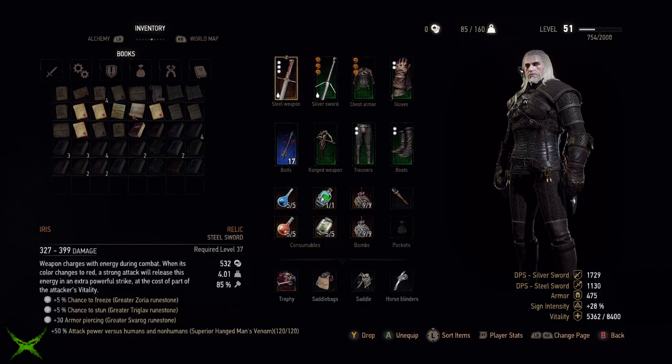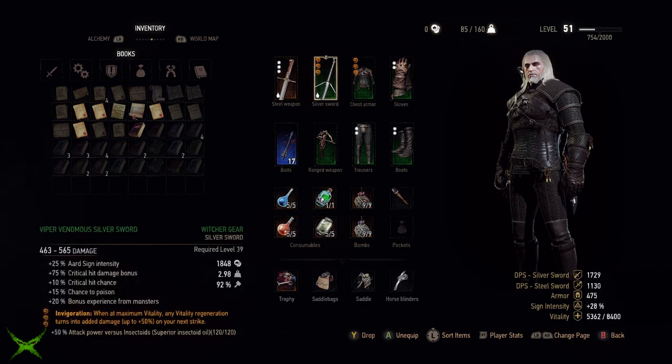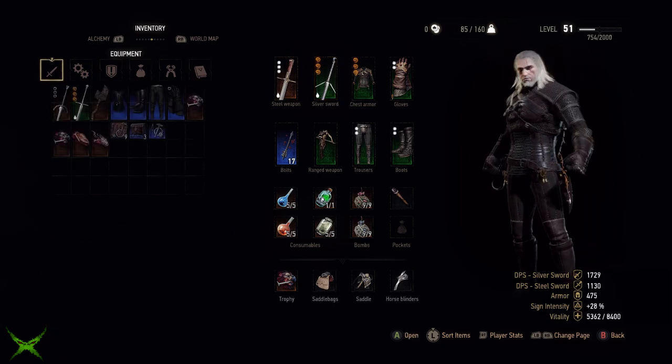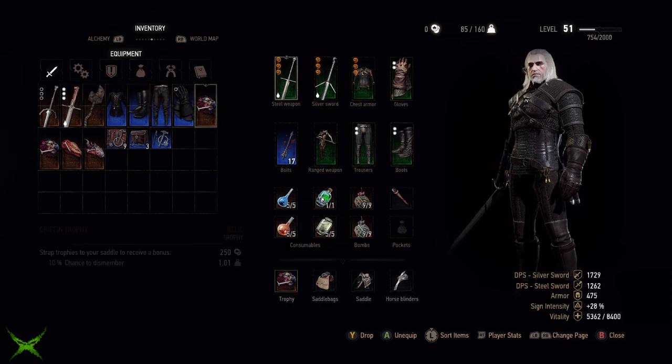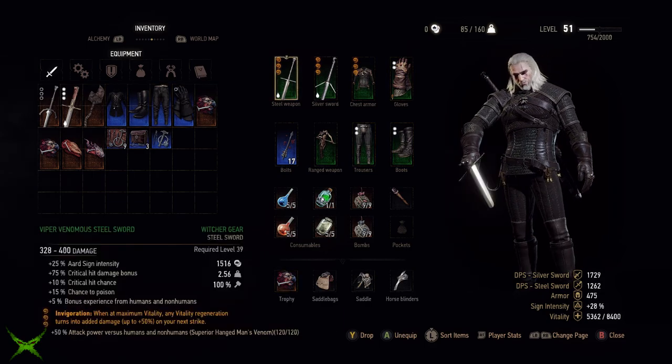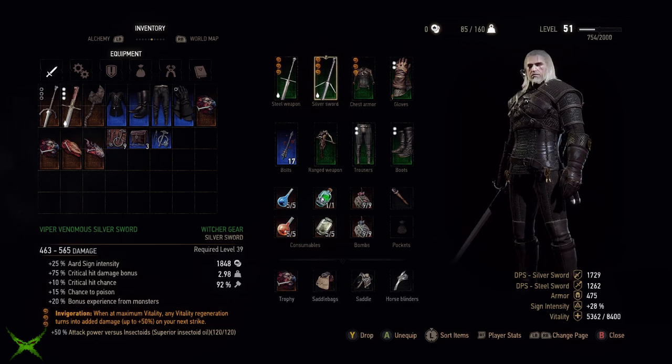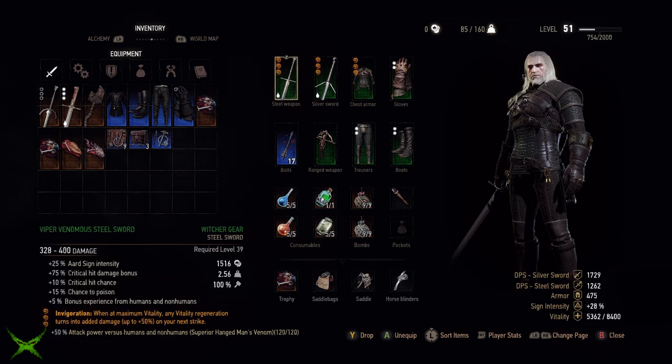This is where the enchants come in. On both my steel and silver swords I'm running the Invigoration enchant, which significantly increases damage output provided we are at full health with regeneration active. This combination means that when utilising the build correctly we are putting out an amazing amount of damage and damage-over-time pressure, all whilst continuously regenerating health and having a near endless supply of utility with the bombs.